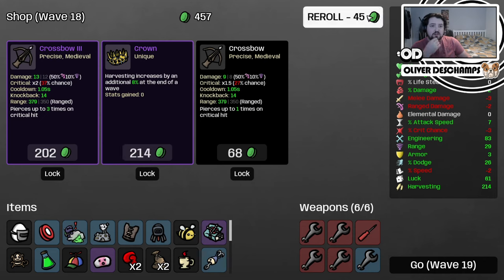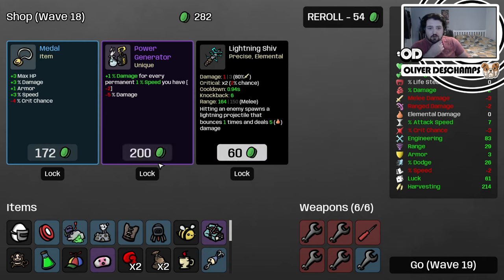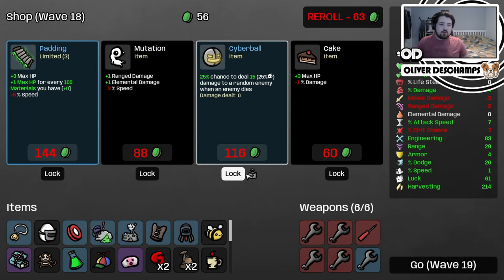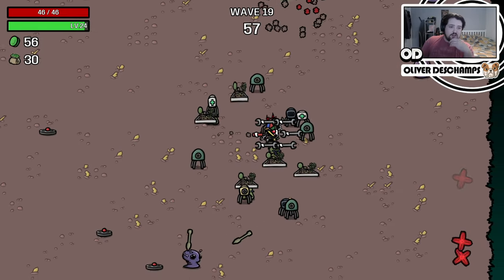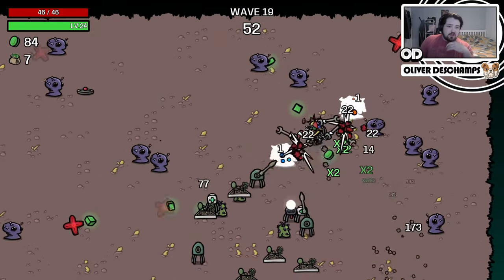This is kind of pointless now, so late in the game. Medical turret - we can definitely take a second one of those. That's just overall good. We might lock that in. Otherwise we need wrenches - more wrenches, more good.